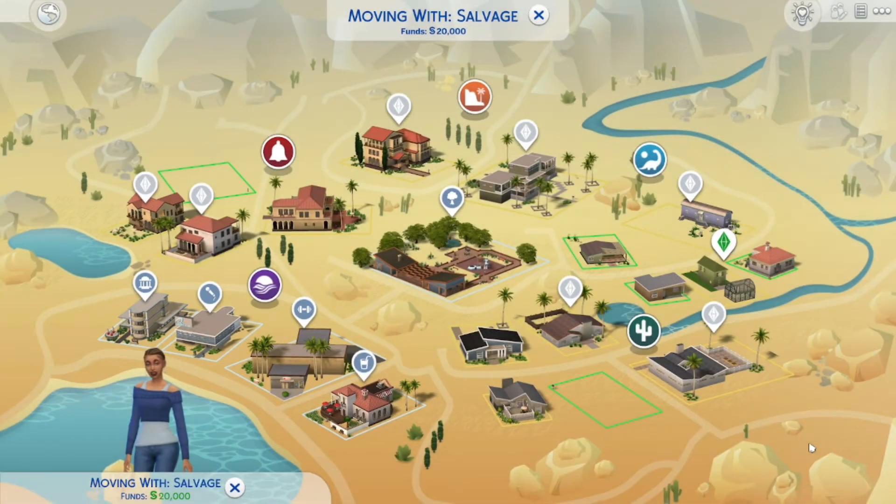Hello and welcome back to my channel — welcome if you are new. I am Estranger the Gamer, and today I'm going to answer a question that was posted in one of the group pages I'm in on Facebook. The question is: with the pre-made lots that come in the game, have you ever had a sim move into a particular lot and get stuck in the bathroom? The lot is called Grave Abode.